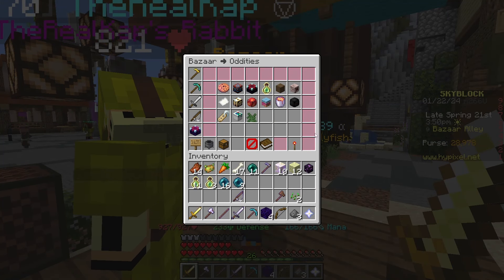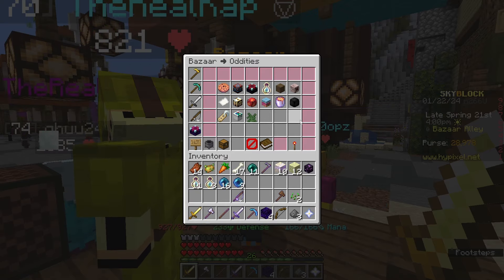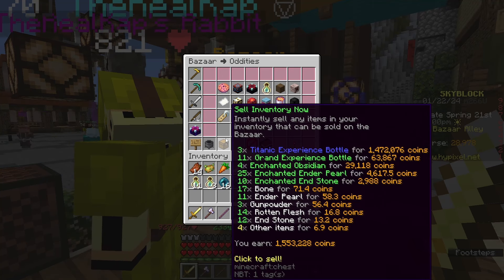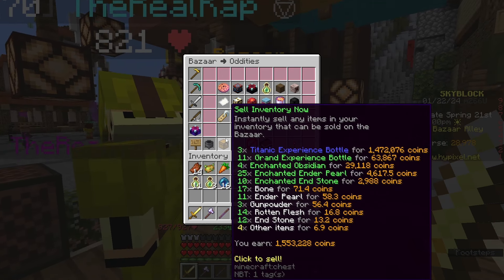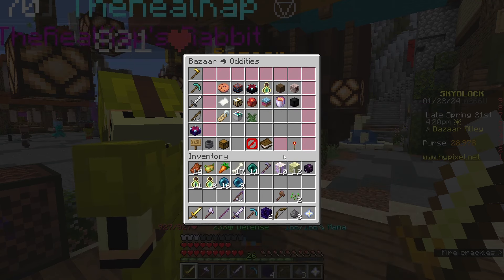So I just went into the end for a little bit to see how much stuff I could get in a pretty limited amount of time. Apparently the answer is a lot — I have 1.5 million coins already worth of stuff. Those titanic experience bottles are crazy expensive. Ladies and gentlemen, I think we have a money-making method.